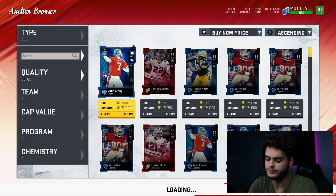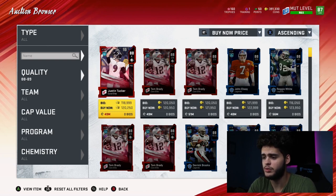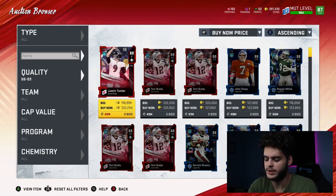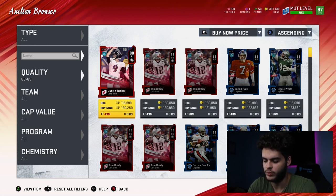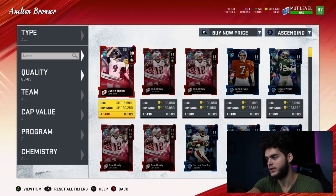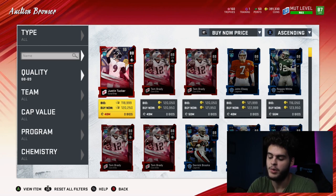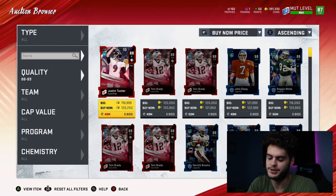The 88 overalls sell for 120k. Divide 120k by 2,640 training quick sell — that comes out to about 45 coins per training. So the 88s have actually gone down a little bit and are now the best training value in the game right now. If you don't have that much money, you can still go with the 84s — they're very, very similar.